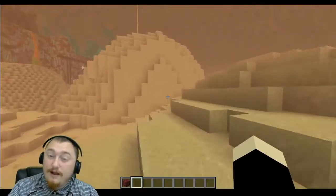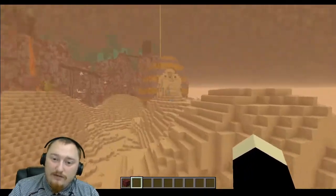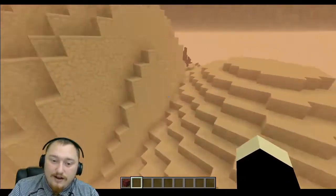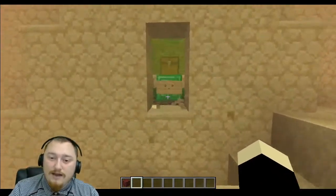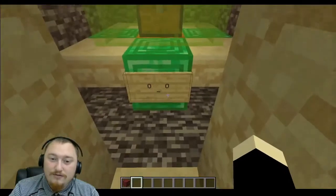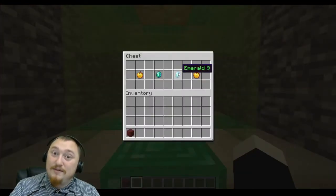The hint for emerald nine is Swiggity Swoogity. Make your way to the giant sphinx in the desert right here and come over to his booty. You'll see some pieces of sandstone that don't quite match — go ahead and mine through those, get jeered out by some weird eyes, and you have access to emerald number nine.